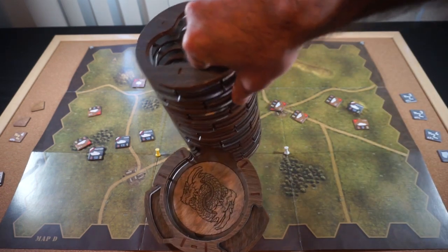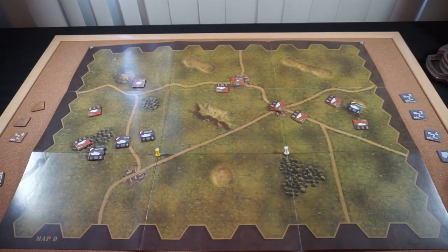Their 4th action will be trying to take out this Panther with this T-34. The roll here is minus 1 because they're trying to fire into something that's in the forest. It needs at least a 10 to be taken out. Snake eyes won't work for the Soviets. So we'll see that this lone Panther is very much a sitting duck going into German turn 4.